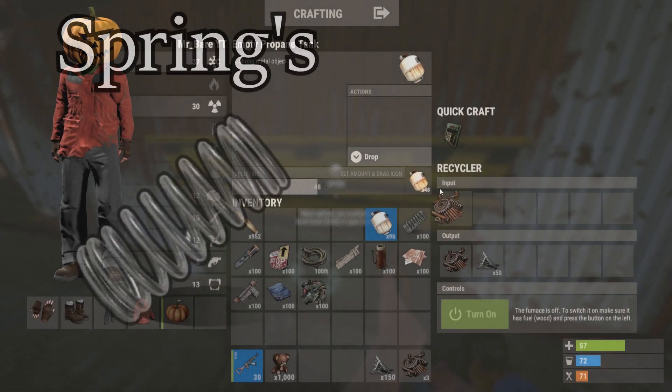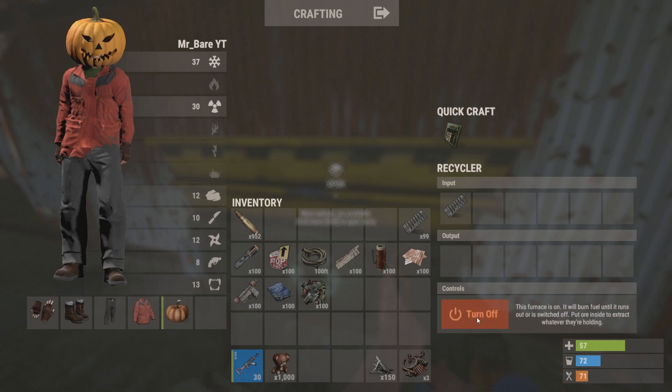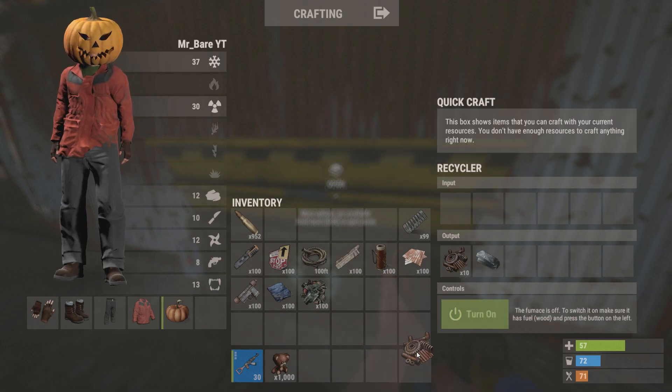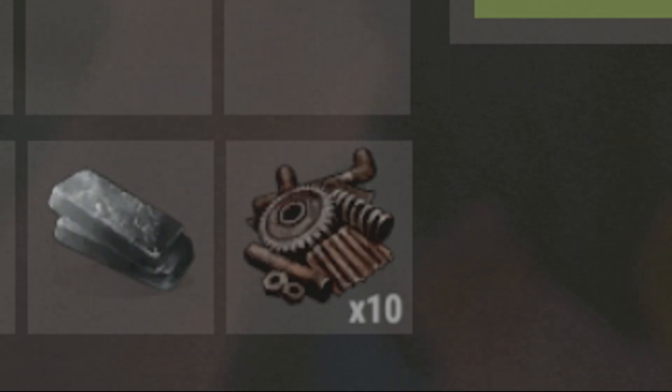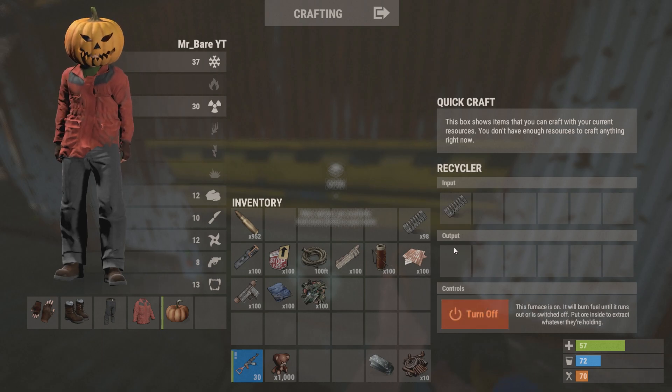Next up, we have springs. I know most of you will be like, oh no, the springs, we need them for guns. Well, if you can't craft the guns, what's the point? From this, you'll get ten scrap metal and one high quality metal. You don't have to do this if you don't want to, but it's always an option.